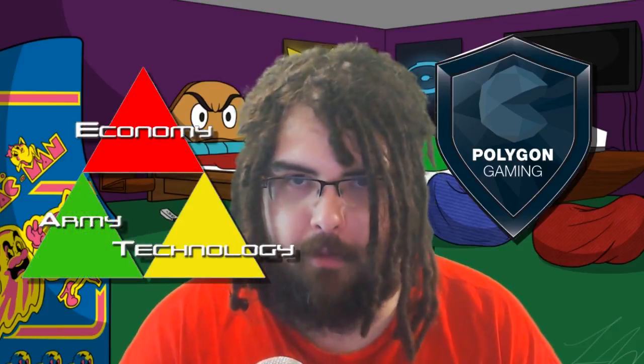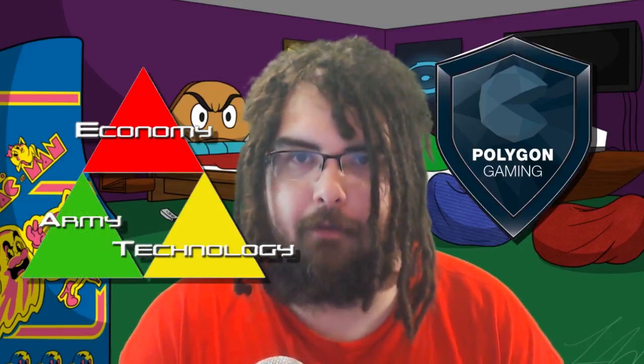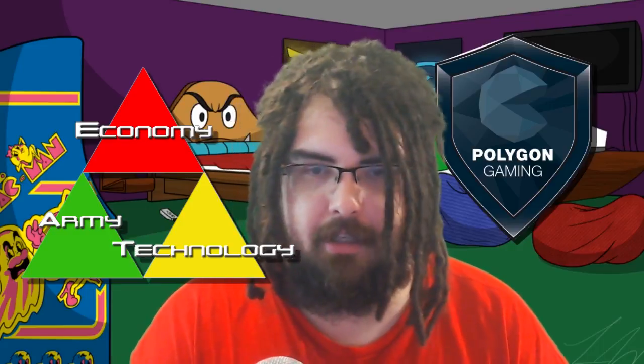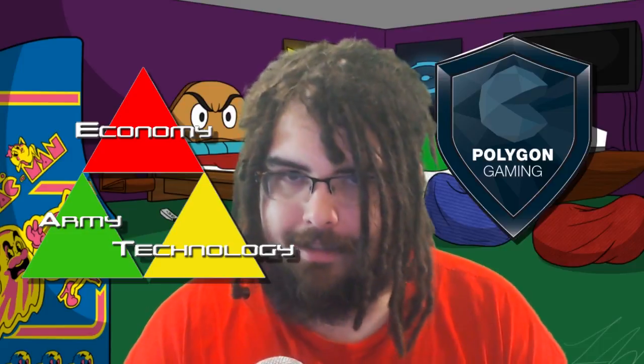So if you were to do an Army Opener that emphasizes the Army as your opening, that's pretty much called an All In. That's what we're going to focus on in this part of the series. Once you choose to put all your eggs in the Army — we'll highlight that green — for your secondary, highlighted yellow, you've got two options: Economy or Technology.